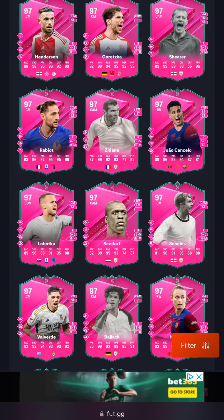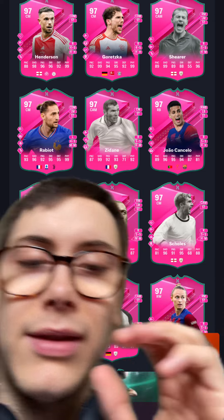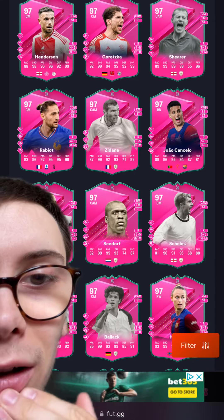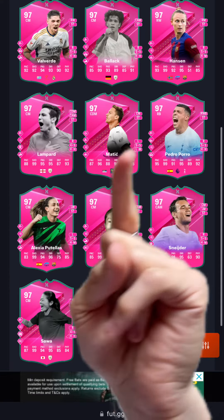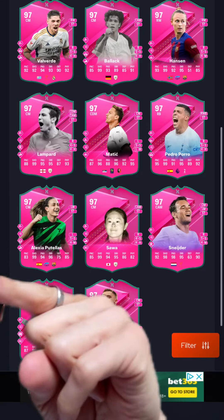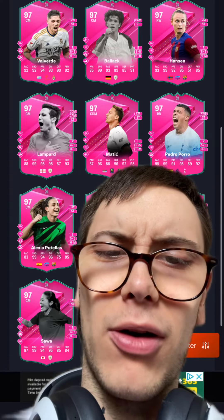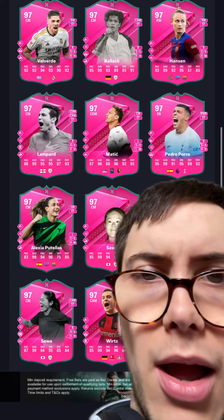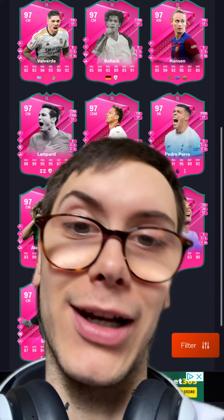Some of these cards that you can do here are amazing. Look at that Jordan Henderson card — that's grim. Valverde looks amazing. Skulls is usable now. And you've got the likes of my boy Pedro Poro, Alexia Pudelas — that's the first promo, right? That seems like so long ago. Matic, now usable. And then Sauer, if you didn't do the glitch already.